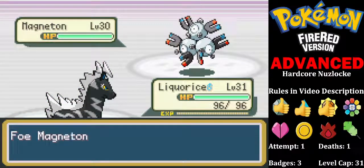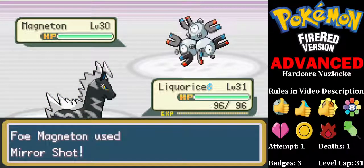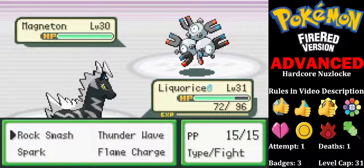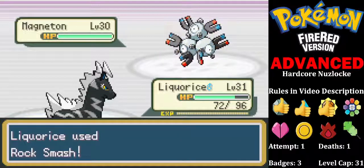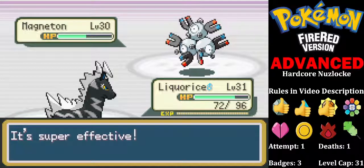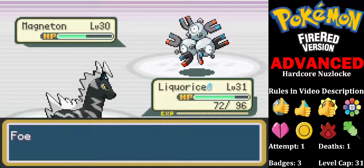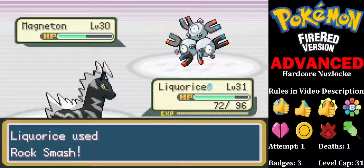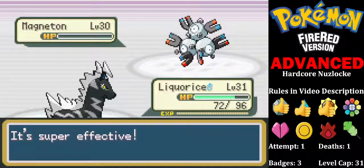We're moving to the Electric type and we've got nice moves to help us. We'll hit it with a Rock Smash. A defense drop would be nice — yep, thank you very much. Nice, and a miss. That should kill — excellent!